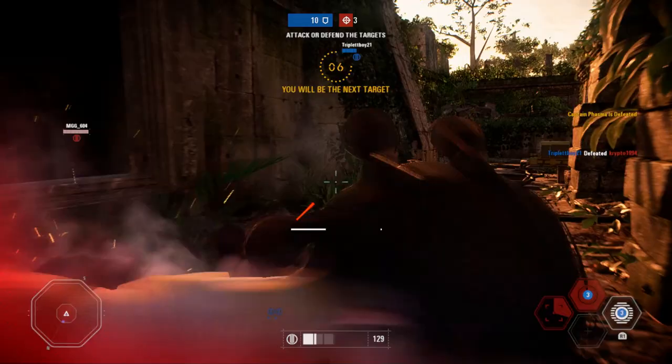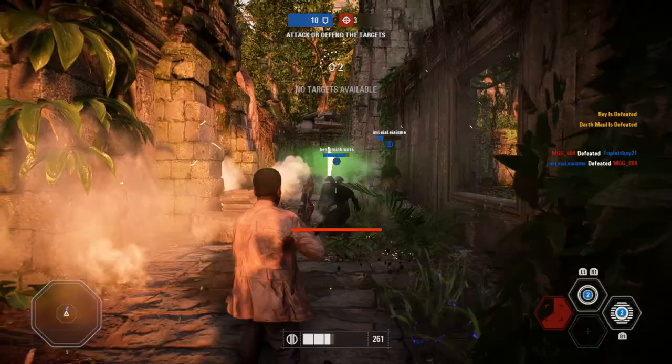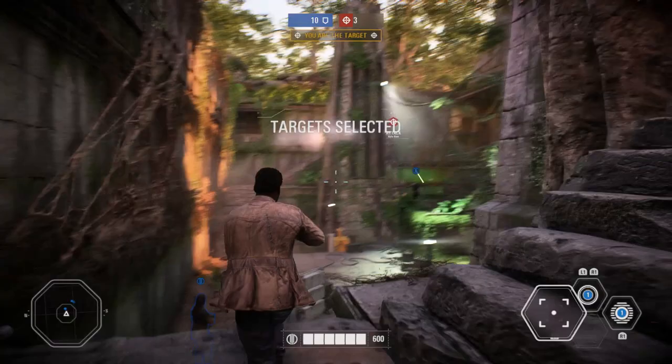Now that we've covered Finn's health, movement, and primary weapon, let's move on to his abilities: Big Deal, Deadeye, and Undercover Agent. Finn's abilities are some of the best in the game without a shadow of a doubt, and mastering these is the most important aspect of locking down Finn's playstyle.